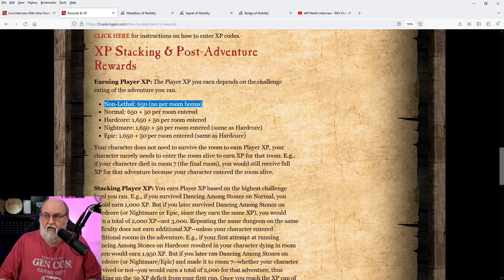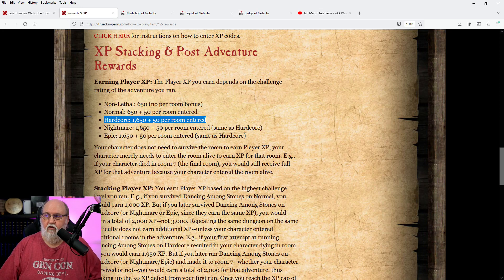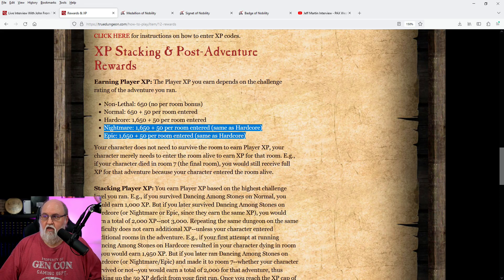Now, 'Earning Player XP' — for the different levels of play: you can play on Non-Lethal and by doing so you'll get 650 XP. If you play on Normal level, which is what a lot of people typically play on especially when they first start out, you'll also get 650 XP and then 50 XP per room that you enter — you don't necessarily have to survive, you just need to enter that room. Hardcore is the same except it's an additional 1,000 XP, so 1,650 plus 50 per room. Nightmare and Epic have the same XP as Hardcore.